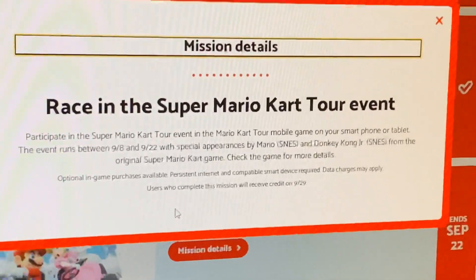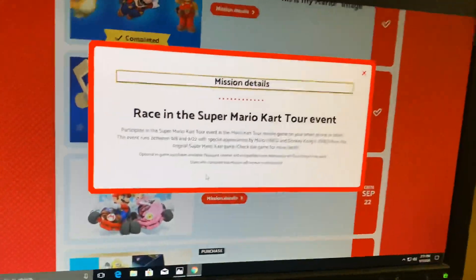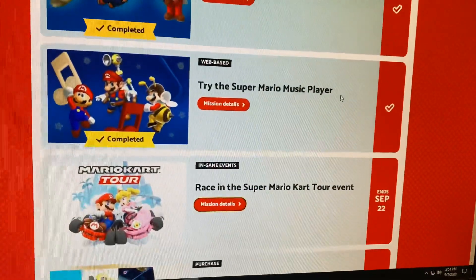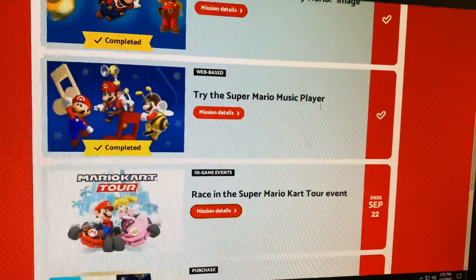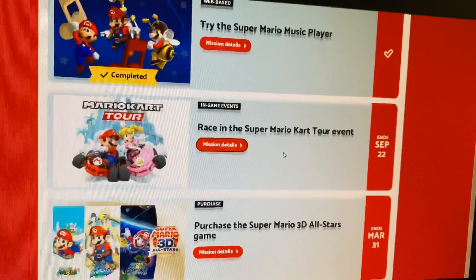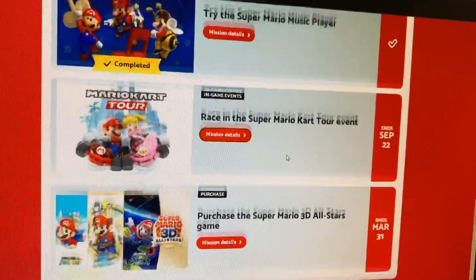The first day you can cash these in is 9/29, which is good because otherwise they'd sell out from under everybody. There are two waves and it's limited supply, so you're going to want to be on top of this. These pin sets are probably going to go for upwards of $75-plus, at least initially, and then as time goes on they'll be worth even more.